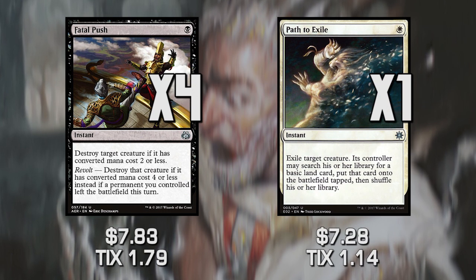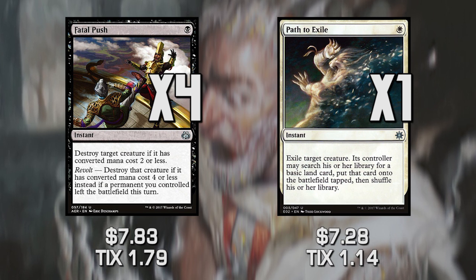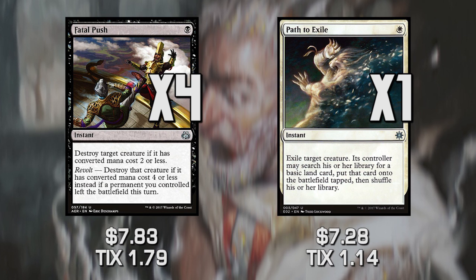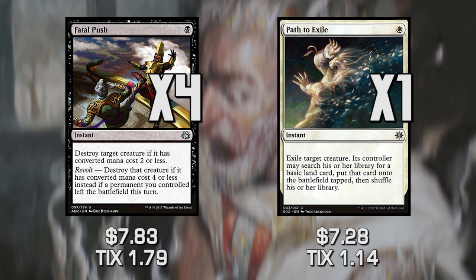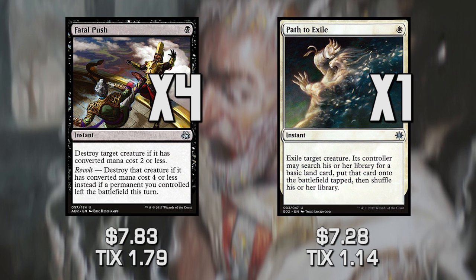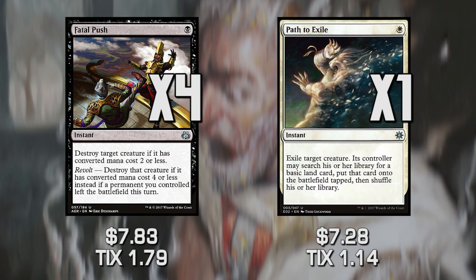For removal, we have Fatal Push and Path to Exile. We need the ability to make sure our opponent doesn't have certain things in play — specifically fast, small, quick creatures. Because once we get to the mid-to-late game, we're playing 7/7s and we don't care. We're going to smash in with giant creatures anyway. So we have a lot of quick early-game removal to help us stay afloat.